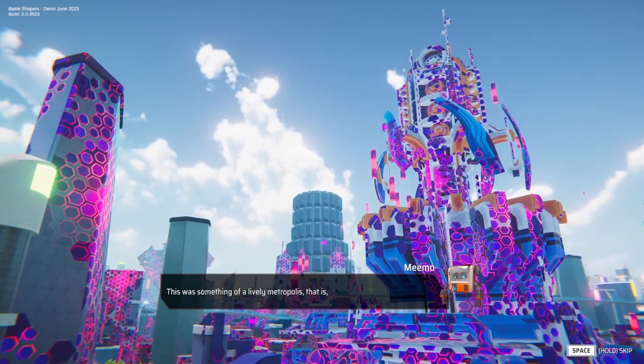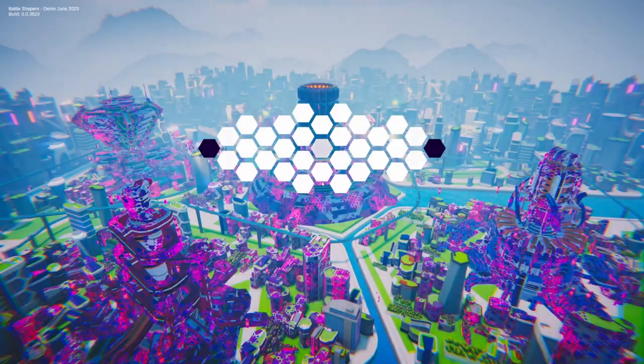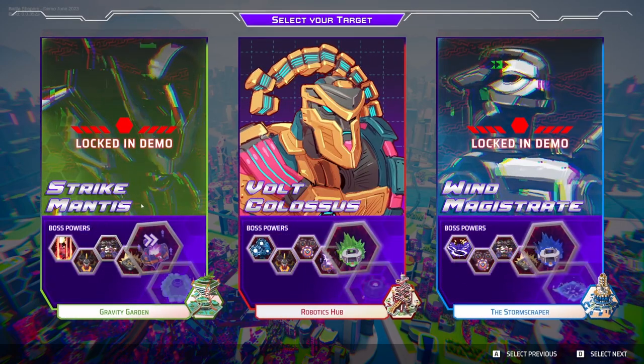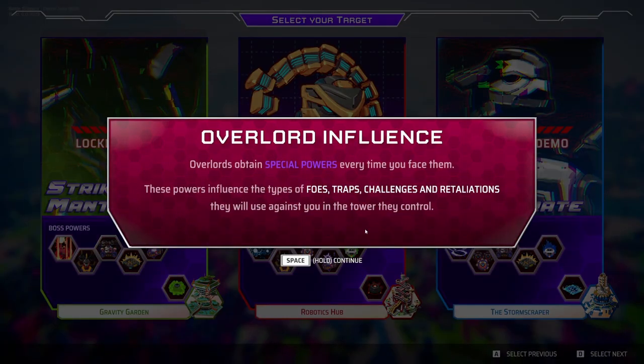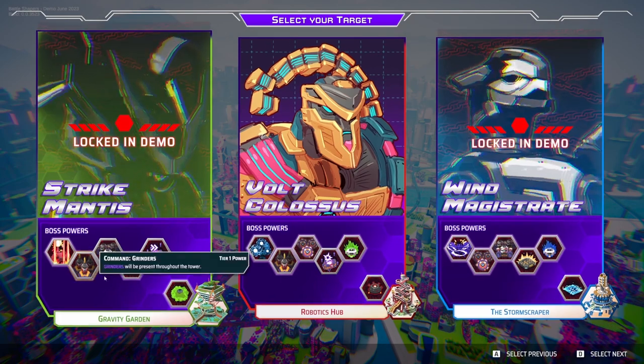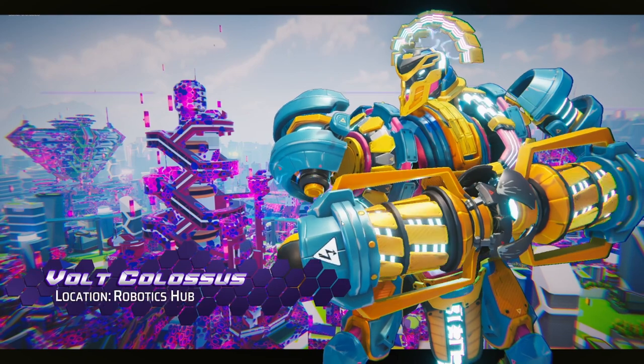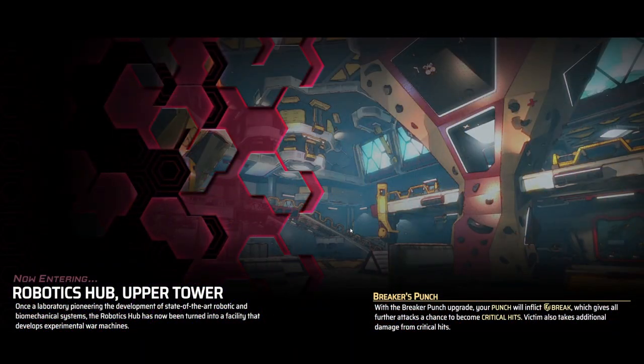This was something of a lively metropolis before the overlords insisted the citizens take leave. I'm sure that's a very fascinating story, but let's get back to punching things. Overlords obtain special powers every time you face them — these powers influence the types of foes, traps, challenges, and retaliations they will use against you. I appreciate a good theme. We're locked in demo, so the only one we can pick is Volt Colossus. It almost feels like a kind of Mega Man thing going on in this game, which is quite cool. There's quite a lot of Mega Man influence on this game.